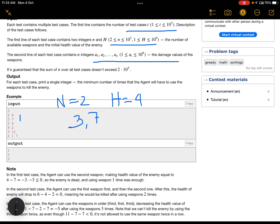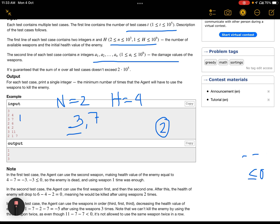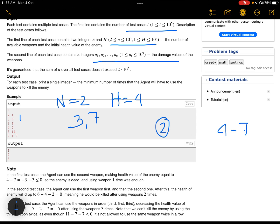With health value 4, if I start with weapon 3, the health becomes 1. Then I can't choose 3 again, so I choose 7: 1 minus 7 gives minus 6, which is less than or equal to 0 — so I need two steps. But if I choose 7 first, 4 minus 7 gives minus 3 directly, so I only need one step. Out of 2 and 1, the minimum is 1, so the answer is 1.